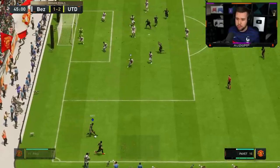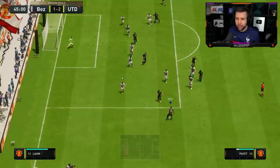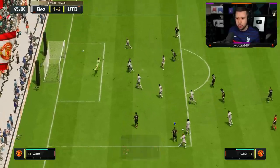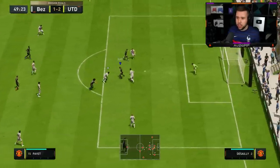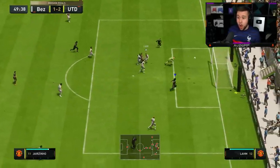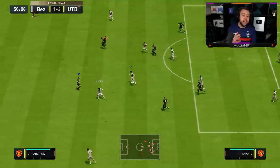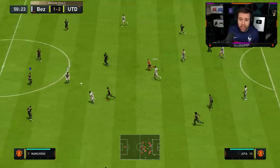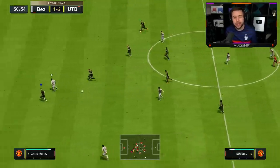Is he going to read this? He kind of read it for a second but didn't follow through. Charjinho to feet, Payet — what a touch, get away from him. Look at that pace! A Charjinho flick-on didn't work but we got the bounce. I've actually never seen that in FIFA where it clips off a player, goes over the keeper, and hits the crossbar.